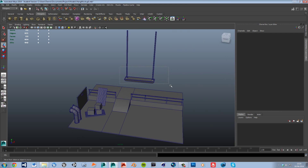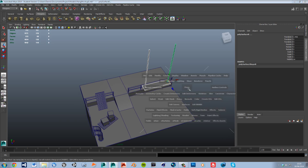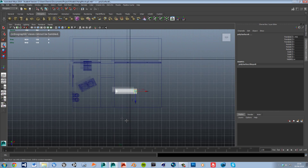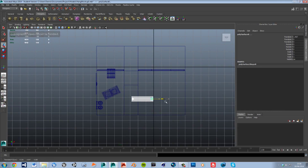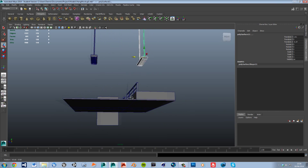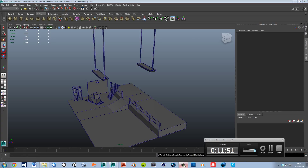We should probably have more than one main light. I'll hit space, go to the top view to see our whole level, move the light into the middle of the room, duplicate it, and make another one over by the actual platform. That seems fair. I'm going to go ahead and save - and I'll end this one here and see you in the next one.